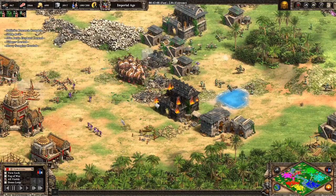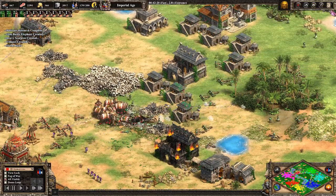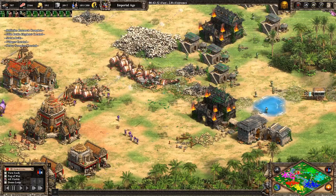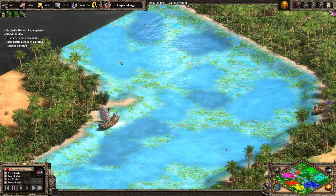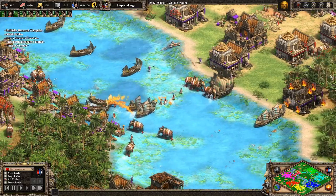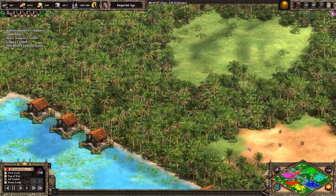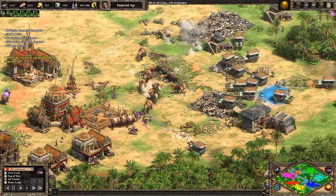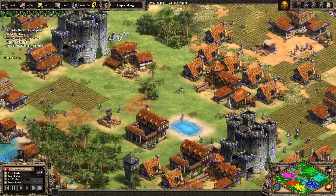Welcome back to another map of the day. Today we're looking at the map Amazonia, which is basically black forest with a river down the middle. Players are separated by team with this river in the middle. The river contains a lot of fish and provides some shallow crossings for land units to pass from one side to the other.